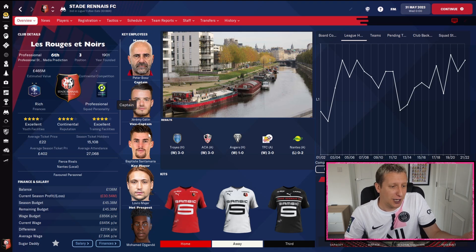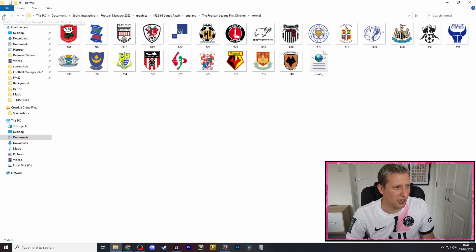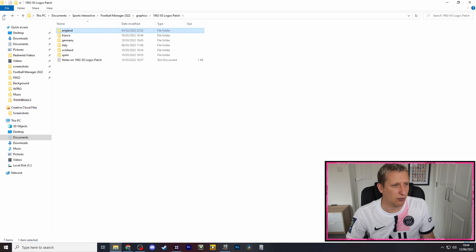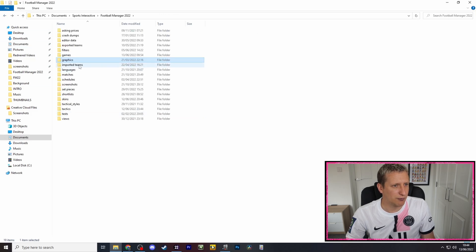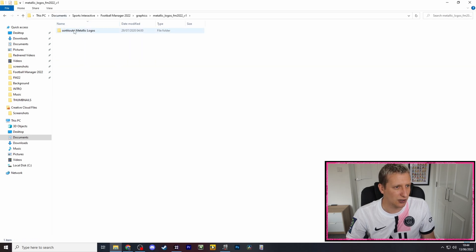Let me show you my actual screen. This is my Football Manager folder — when you download it, you paste it into your graphics folder. There it is: the 1992-1993 Logo Patch, running alongside my metallic logos and my main logo pack.